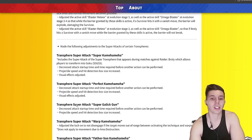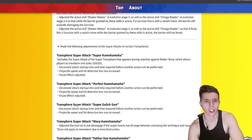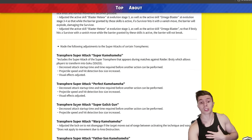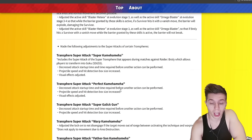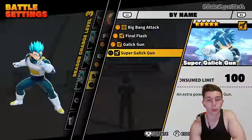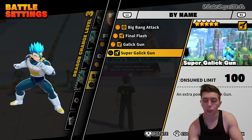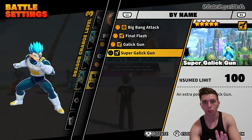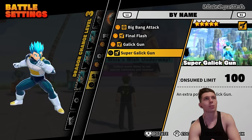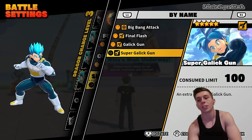What they did was decrease the attack startup time and the time required before another action can be performed — basically making it come out faster. They also increased the projectile speed and hit detection, but didn't adjust any of the visuals. So my assumption is it's not a true vanishing kick combo. For this video I'll be equipping Charming Pose instead of Fake Death, but we will test it in practice at the end to confirm.